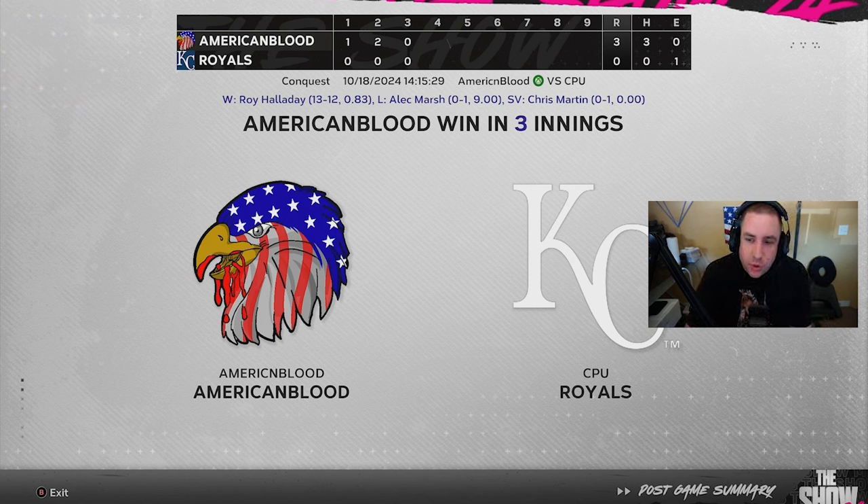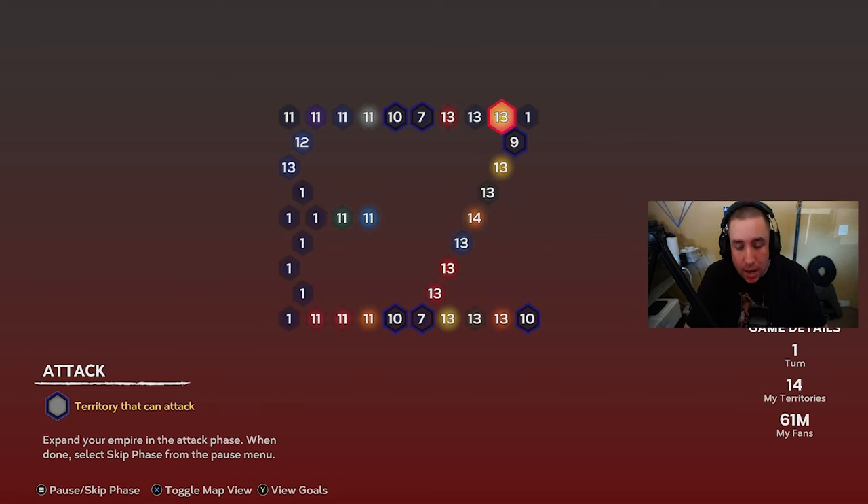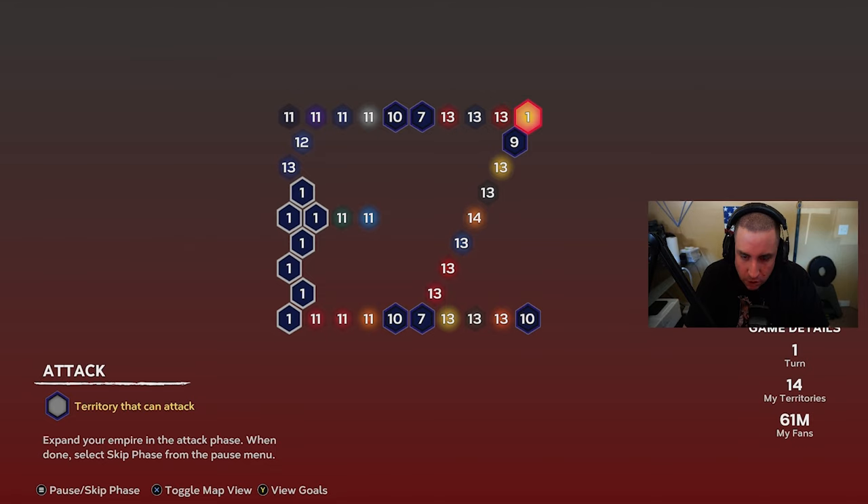We have beaten the Kansas City Royals three to nothing on All-Star difficulty. However, I may have made a mistake — we might need to restart, but we're going to keep going and hope the video survives. The mistake I'm thinking about is at the very beginning when I attacked those three strongholds. I think the correct move was to take the 10 fans and attack in a different order.